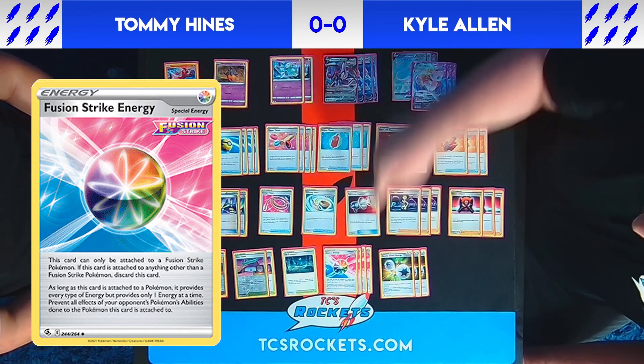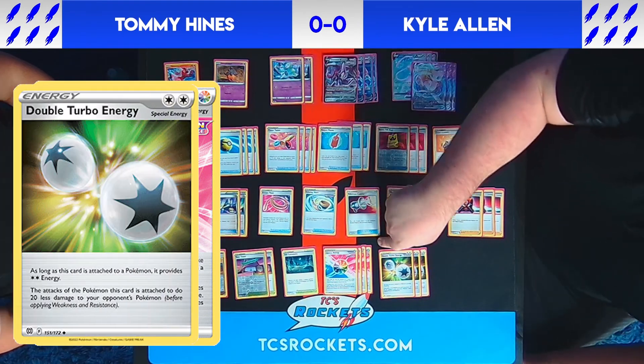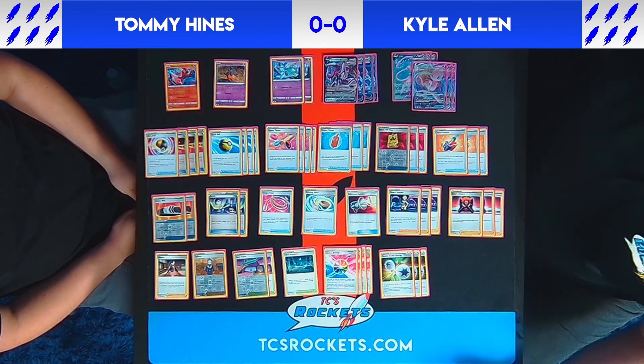Last but not least, our energy setup: we play four Fusion Strike Energies to synergize with Elesa's Sparkle and Maoletta, and three Double Turbo Energies to allow our Mew to attack as soon as possible. That's essentially the deck!